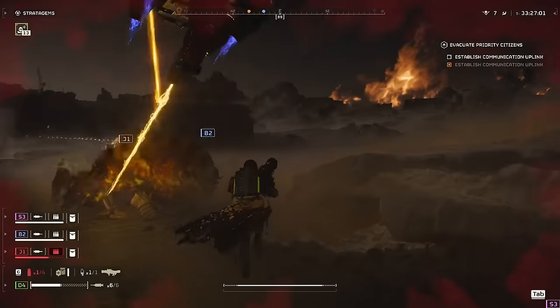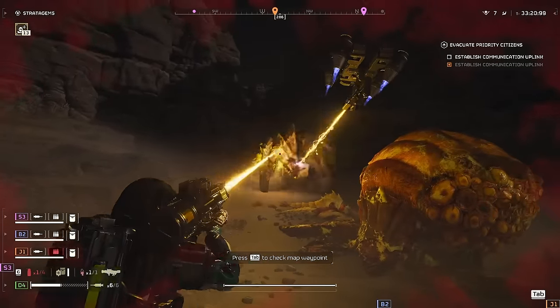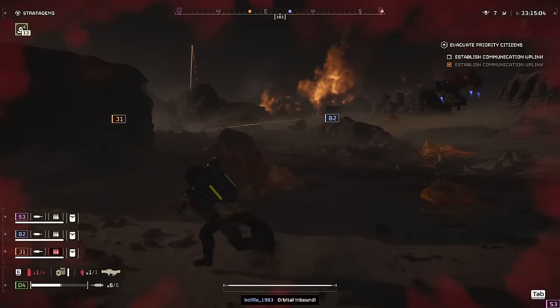If you are wondering — yes, you can take out a tank, and no, you don't need an orbital to destroy its armor first. You just need a buddy to distract it, and then you can just shoot it in the vent and take it out. Or you can be dumb and reckless like me and do this.